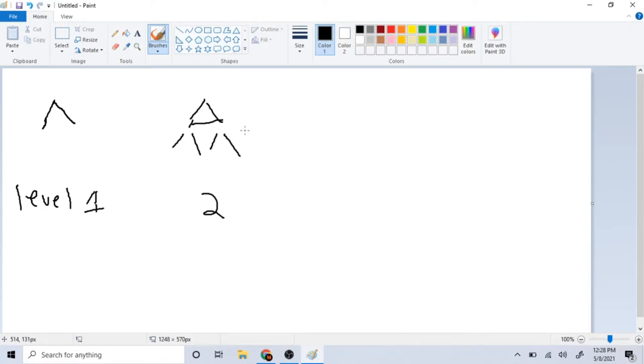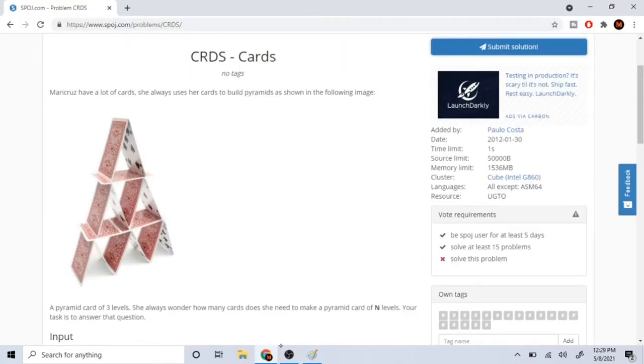Now for level three, we said it was 15 but let's verify. Counting through the drawn cards: one, two, three, four, five, six, seven, eight, nine, ten, eleven, twelve, thirteen, fourteen, fifteen — yes, 15 cards. So we know for three levels it's 15.